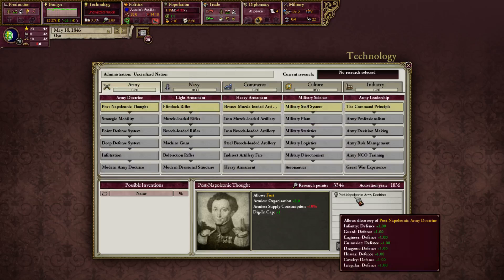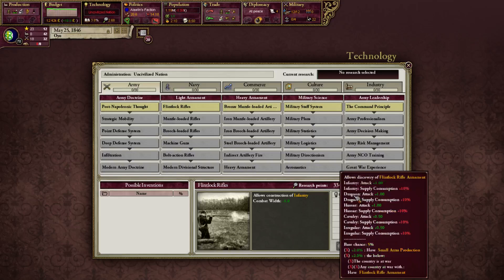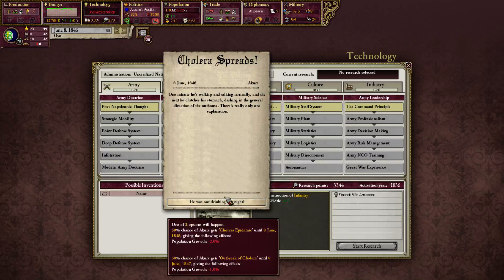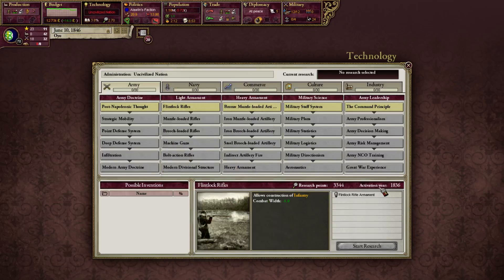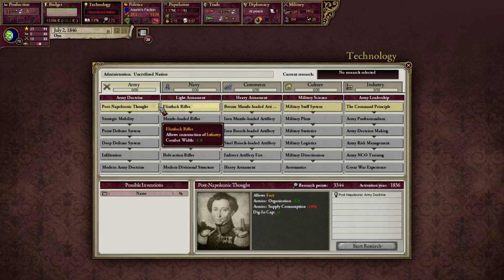Let me look at inventions — specifically flintlock rifles. Here we can see inventions that could be achieved. The base chance is five percent, which I assume is per month. Otherwise it would take about 20 years. Cholera is spreading and killing my people, which is terrible. If I do get this invention — and normally I should be able to, since it doesn't say I can't — I'd get an extra buff on all my infantry and cavalry.